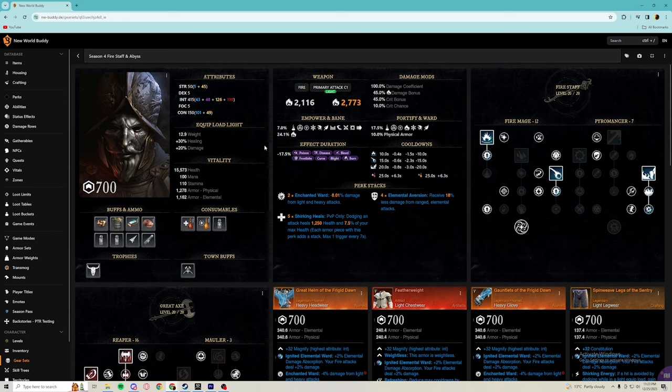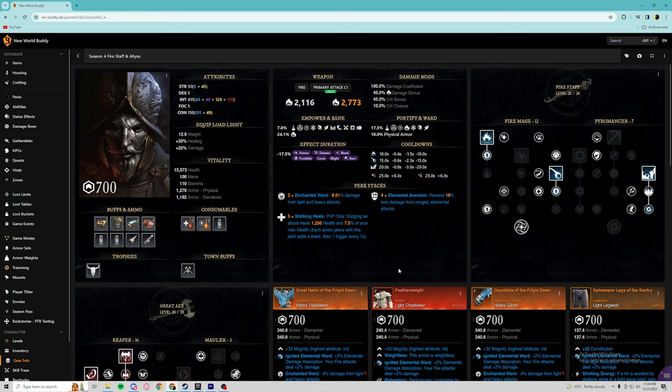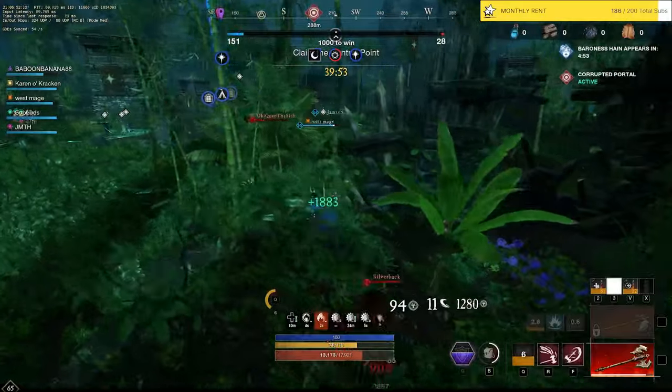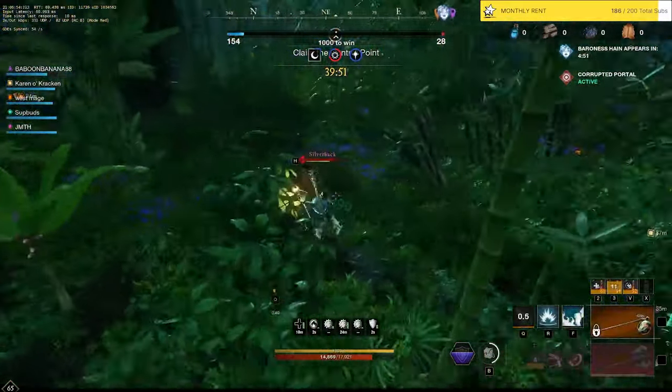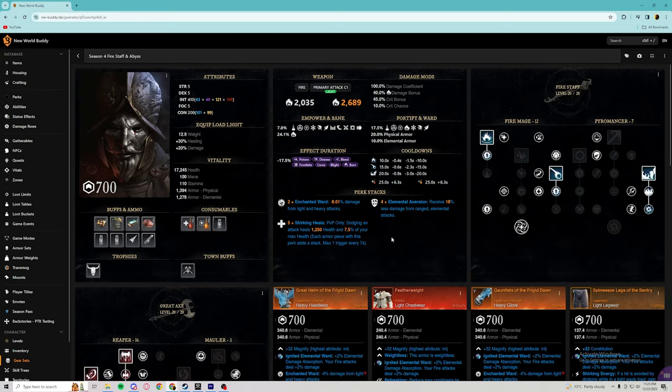If you wanted a little bit more damage on your abyss and fire staff you could drop your constitution to 150 and bump your strength up to 50. At 25 strength you get 5% light attack damage, and at 50 strength you get 10% heavy attack damage — both of these modifiers apply to both your great axe and your fire staff and do actually increase your damage quite a bit. However, with the current state of OPR and all of this burst damage, I plan to personally run 200 constitution and 410 intellect, and that is what I recommend in this build.